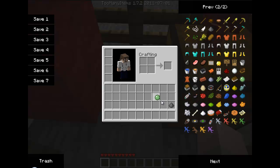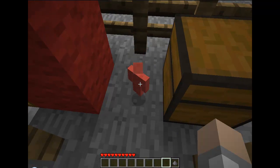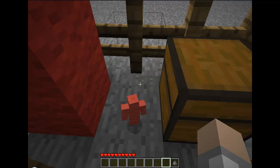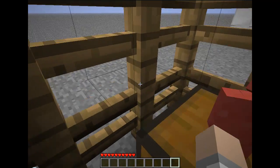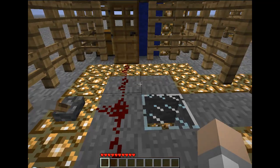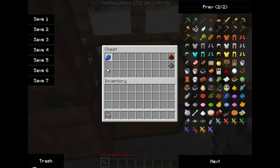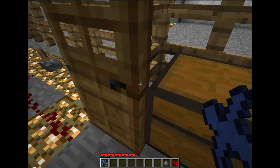Certain items do certain things for the clay soldiers. If you give a slime ball to a clay soldier, next time he attacks another clay soldier of a different color, he will use that slime to stick them to the ground. Give him gunpowder and he will blow up whenever he dies, and he changes color, as you can see. Now let's go over here and build another one. Take a clay soldier and a color, and build the clay soldier. Close the door so he doesn't escape.